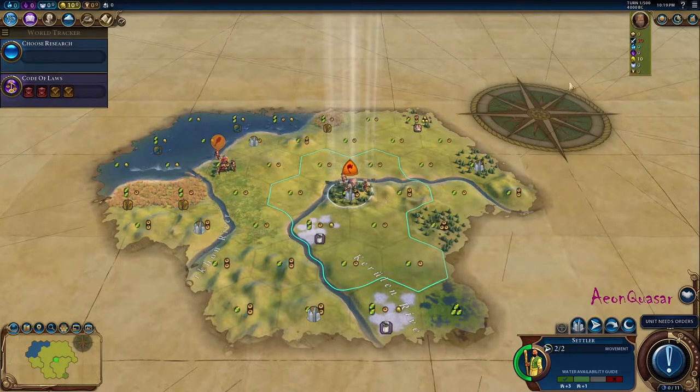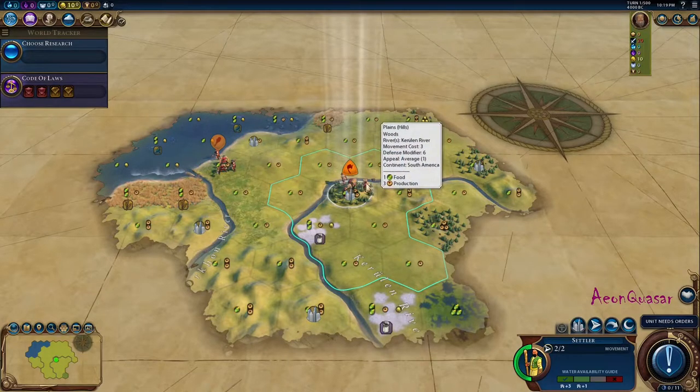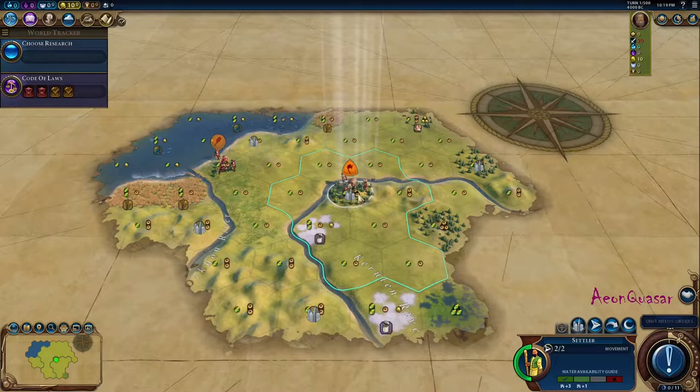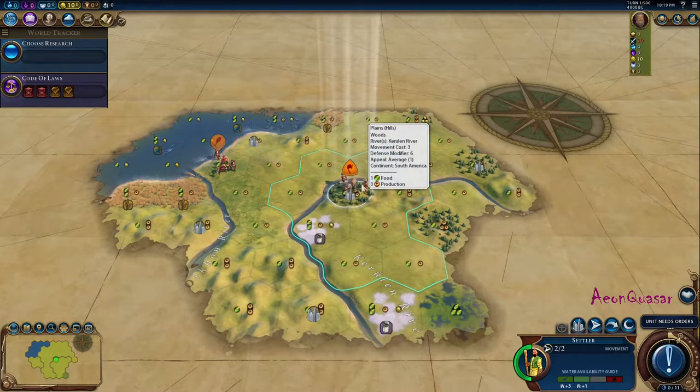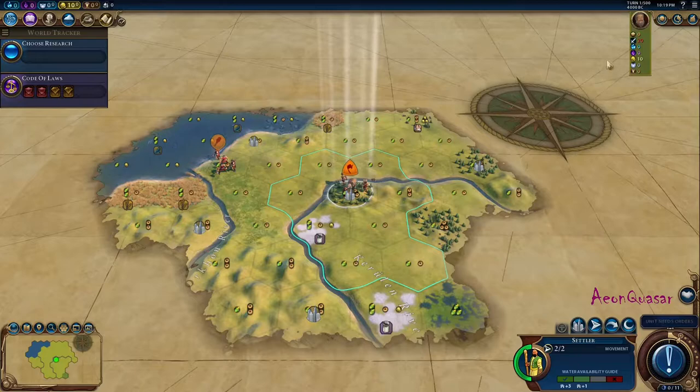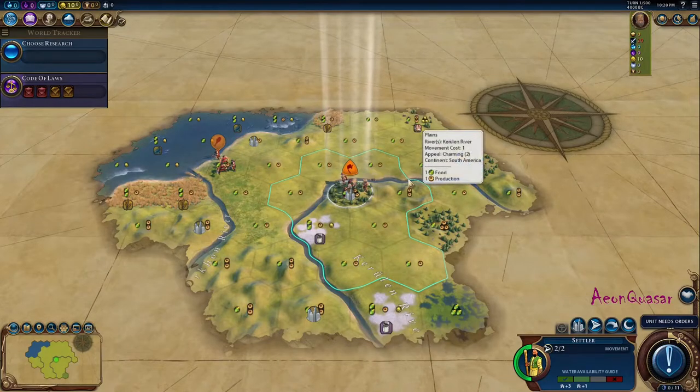Today we have Kublai Khan and it's the Mongolia Empire. This start here is pretty mediocre — I don't see any good start location right now. There is a huge lack of food, so that is a big problem. One of the best things you can do when you try to pinpoint the location is thinking who you're gonna play. We're gonna play Mongolia, and we want to go to early war — at least a decent, quick early war.